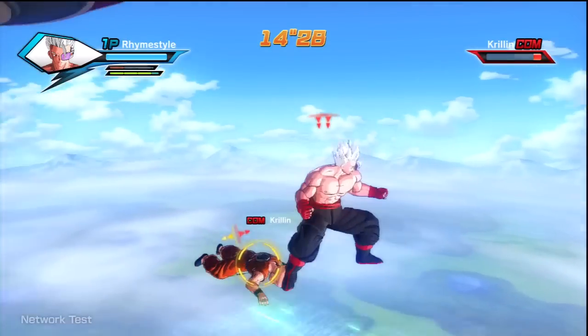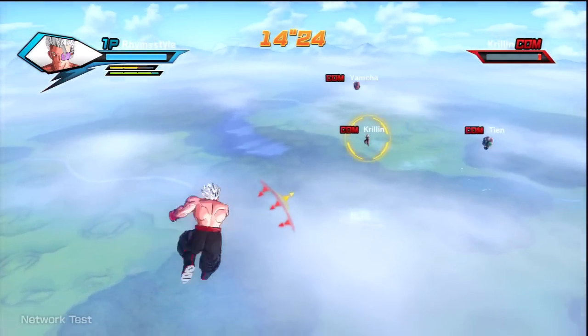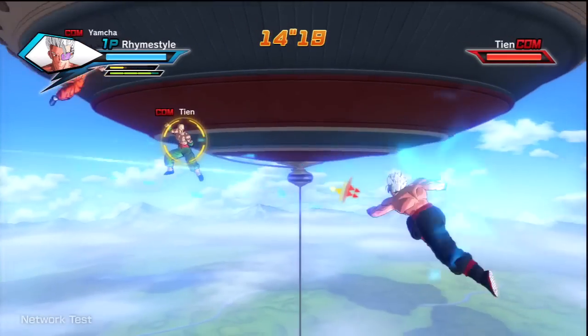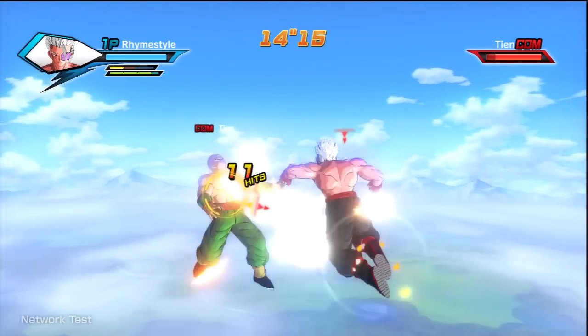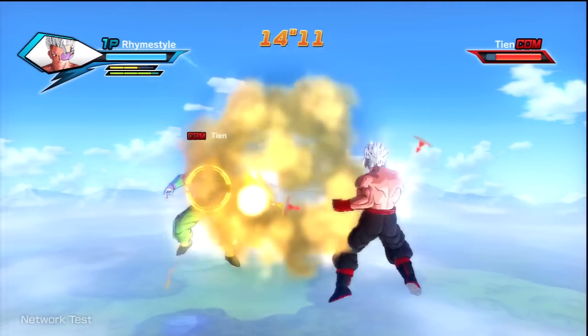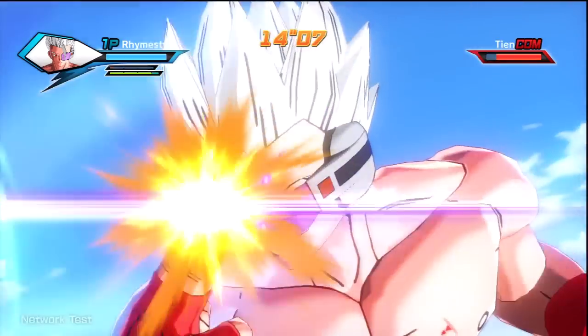Essentially, if you have no guard gauge or low guard gauge and you try to block, it's going to take a lot of damage still. And if you have no guard gauge, you can't snap and dodge out of attacks. So you kind of have to balance out if you want to be defensive and save the guard gauge for blocking and snapping out of attacks, or if you want to go into an offensive form and do stuff like Kaioken. I really like how they added that bit of strategy that will be decided by the player.